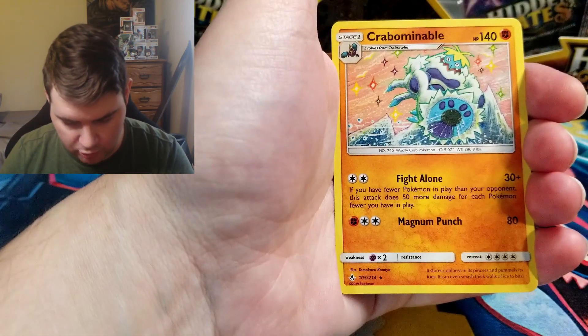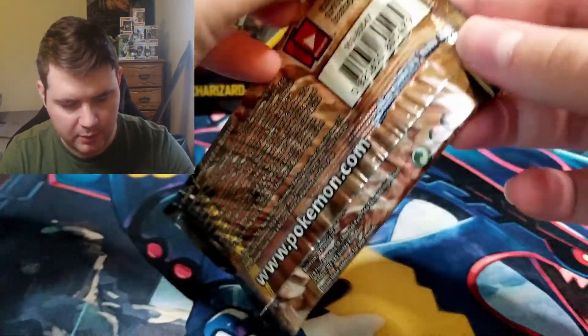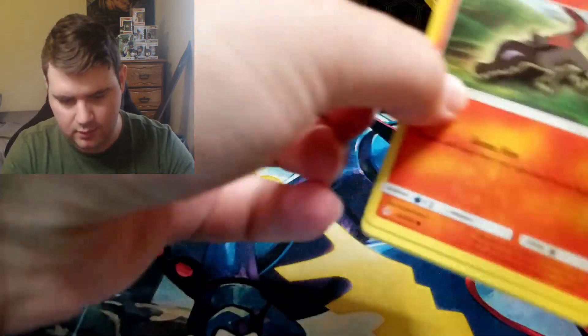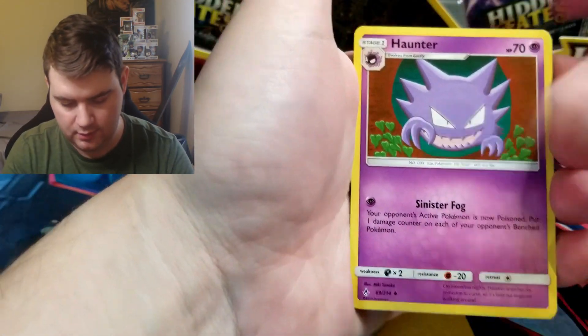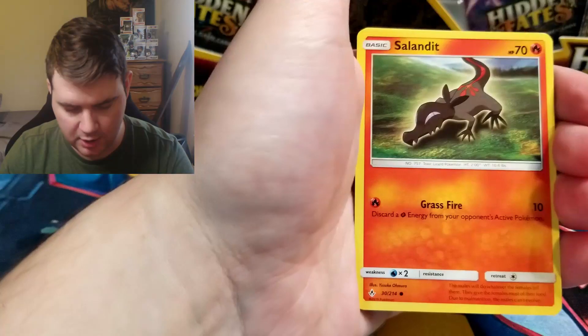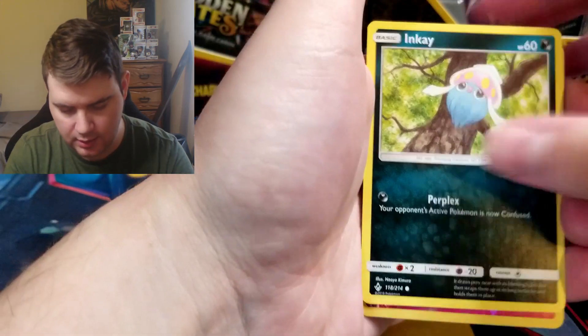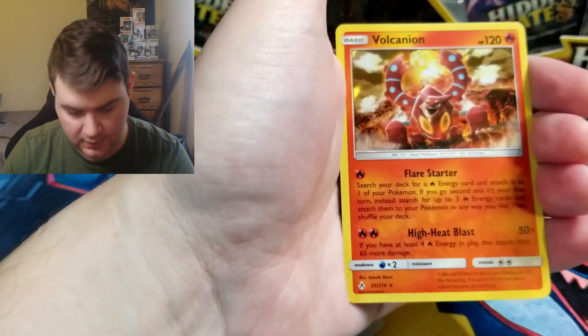Dust Island and a Crabbominable — he's a weird one, I don't quite know what they were going with that one. Haunter, Krokorok, Beastbringer, Salandit, Glamyow, Diglett, Poliwag, Inkay, Reverse Togetic, and a Volcanion Holographic. I already had one of him but he's worth a couple bucks too, so I won't complain.